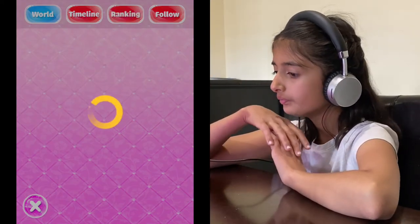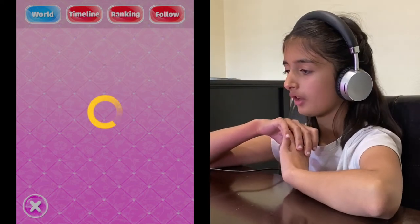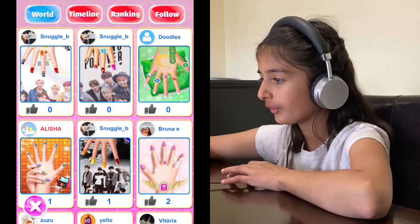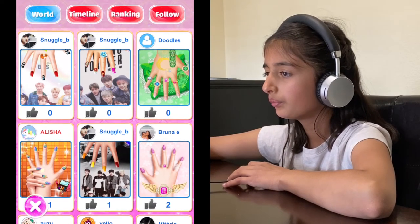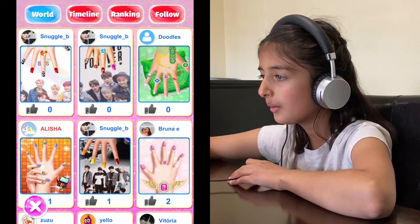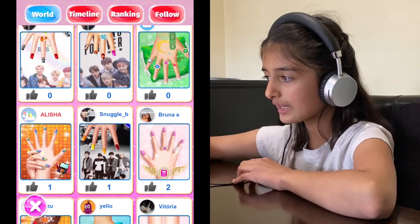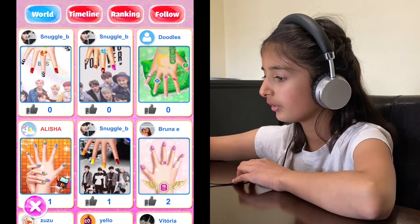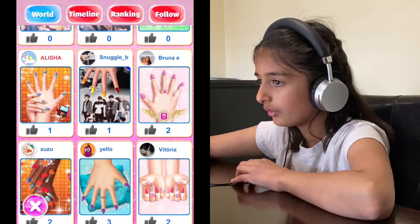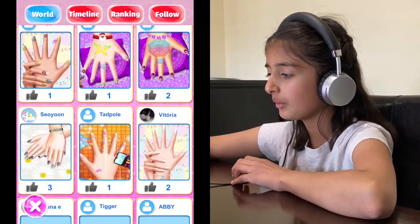Now we can go to the World section. These are a lot of people's nails. This person 'snuggle bee' has two of their nails up top that lots of people like. There's ours — there's Victoria — there are lots and lots of people.